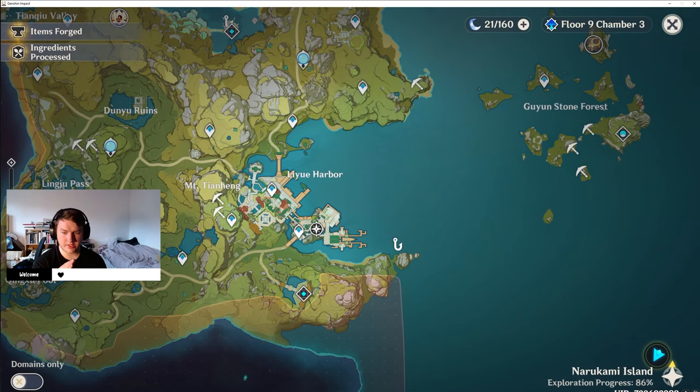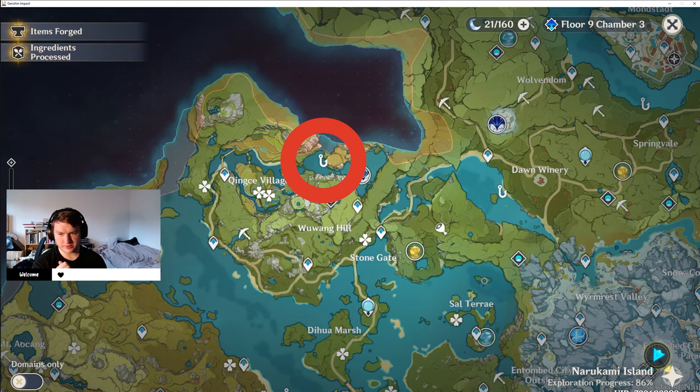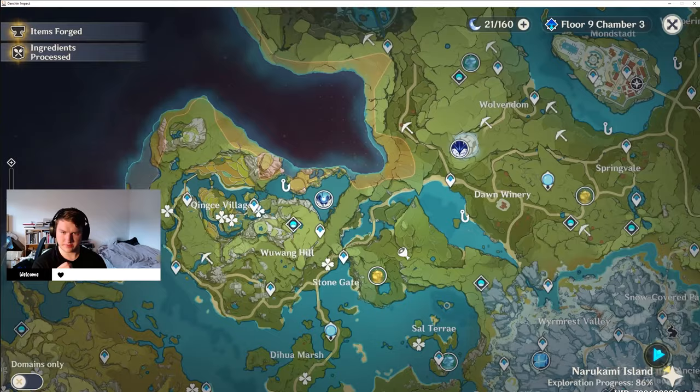Also in Liyue Harbour there is a fishing spot all the way out here. If you go to this teleporter and jump down onto this beach and then run along it, you'll be able to get here no problem. Another spot is up at Jinxiu Village where you can just go to this teleporter and you'll find pufferfish near the standing poles that are standing out of the water, and you can fish off the side and get them there.